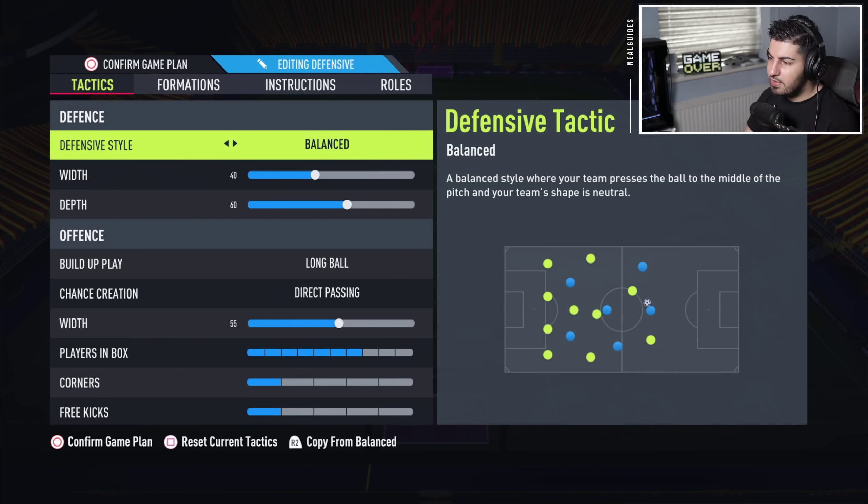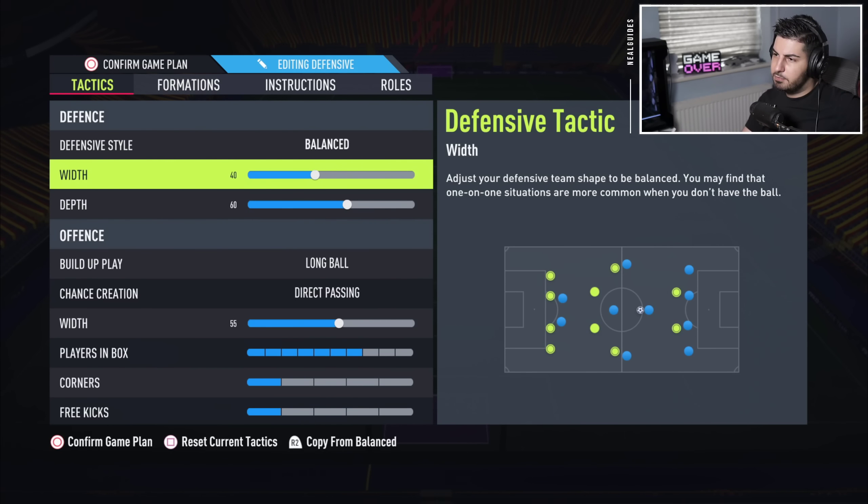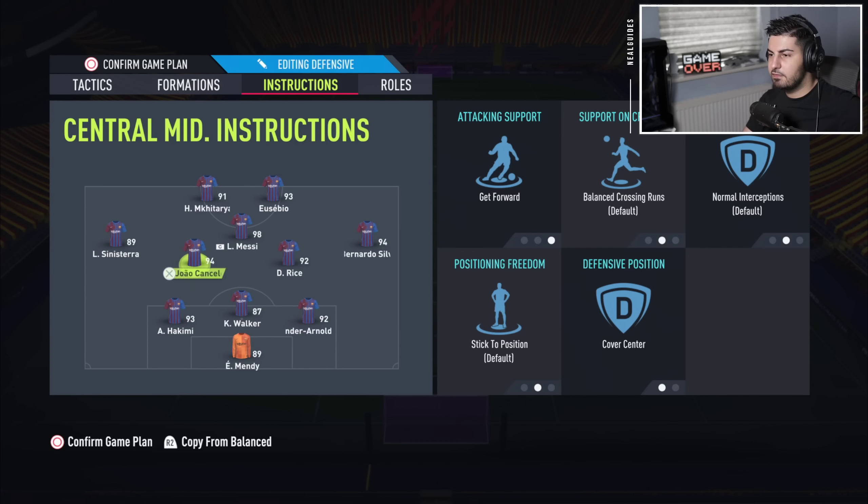Now, the 3-4-1-2. I've yet to release this — it's basically a more attacking version of the 3-5-2. When the game came out, I really liked both the 3-4-1-2 and 3-5-2. The 3-4-1-2 is not as stable as the 3-5-2 because the CDMs sit a bit higher up rather than deeper. So this is more attacking than the 3-5-2. If you like the 3-5-2 but want it more attacking, this is definitely the way to go.